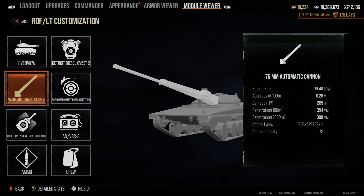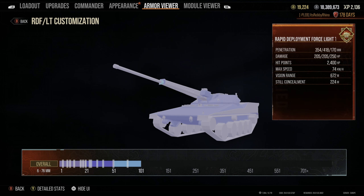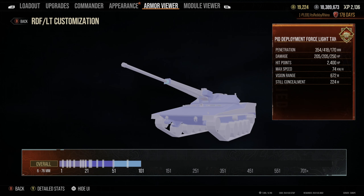It fires 16.74 rounds per minute and reloads in 11.5 seconds. It kind of feels like a BatChat 12t if you've played that in World War II - a very mobile light tank that can reload a clip quickly, put a few shots in, and rinse and repeat. It also carries 72 rounds, so you won't easily run out of ammunition.